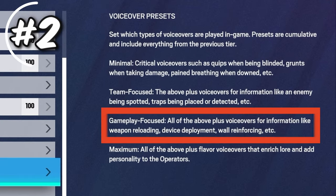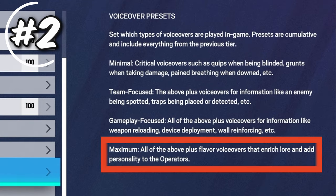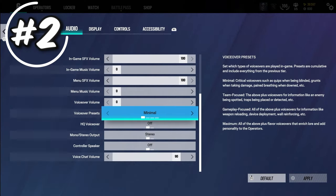Gameplay focus is everything above plus voiceovers for information like weapon reloading, device deployment, wall reinforcing, etc. And lastly, maximum is everything above plus voiceovers that enrich lore and add personality to the operators — most likely for instances like voice lines between Zofia and Ela. For me personally, I'll be using minimal. It's the most competitive preset since you can't hear the enemy team's voice lines anyway, so there's no point in hearing your teammate yell 'reinforcing wall' or 'heartbeat sensor deployed.'